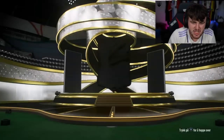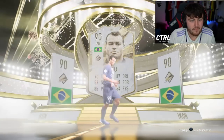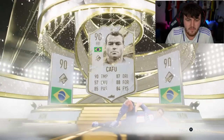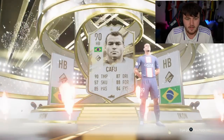We have another 88 plus. I love that club name. Imagine he packed Pelé — that would be awesome. Ooh, Cafu! Solid. He's got a lot of Brazilians in his team — Cafu slots straight in. I don't think you can get the World Cup version in these packs due to the fact that it's like an SBC. But yeah, there you go.